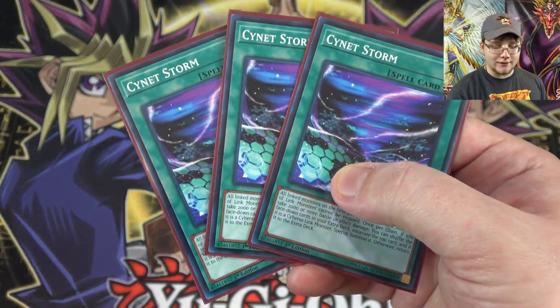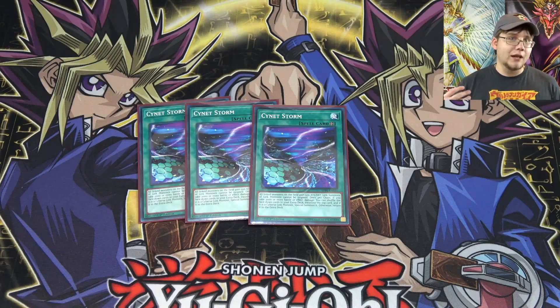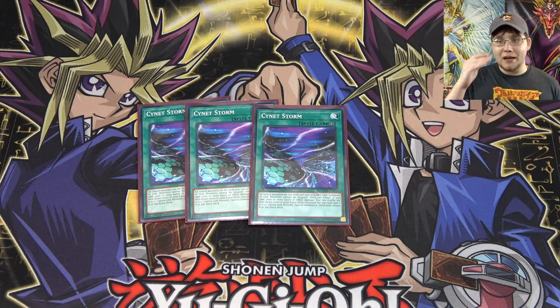Moving on to our spell cards, I am running three of Cynet Storm, the brand new field spell in the structure deck. First, it can power up your monsters, which comes in handy. Also, whenever you take 2000 or more battle or effect damage you get a free link monster randomly summoned from your extra deck. Just getting a random link monster is going to be great, and then the power boost applies when all your monsters are linked together.